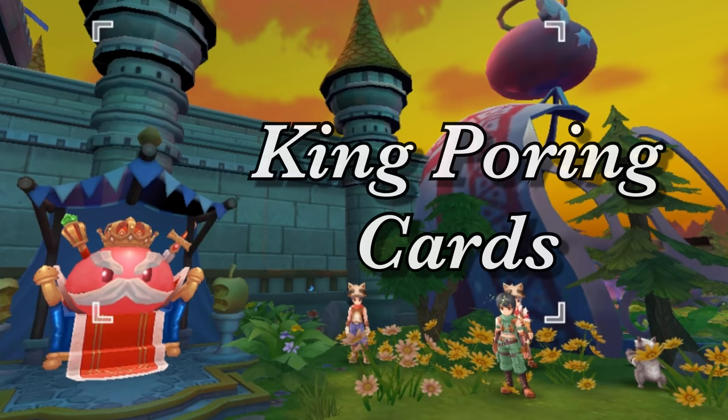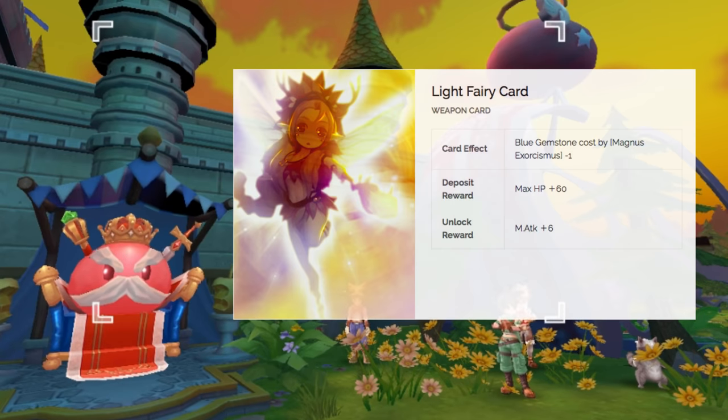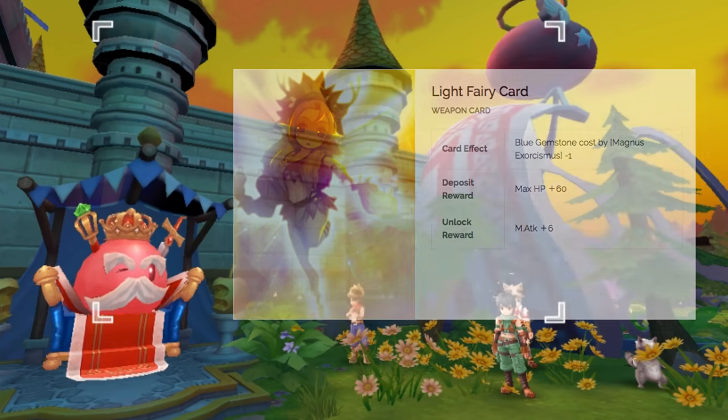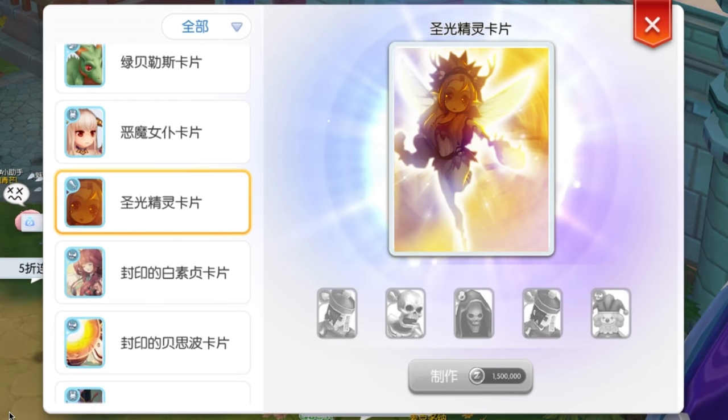First, let's start with the cards that can be crafted from King Poring. We have the Light Fairy card. This is a weapon card which allows the pre-skill Magnus Exorcismus to have no blue gem cost. This card was actually part of Episode 3 release in the China server, but we're expecting it will finally be available in the CN Global servers on Episode 4. This card will be very useful for priests that will be able to efficiently use Magnus Exorcismus for farming without worrying about the blue gem cost. The ingredients for crafting this card are the Moona card, Skeleton card, Wraith card, Bone card, and Carrot card.